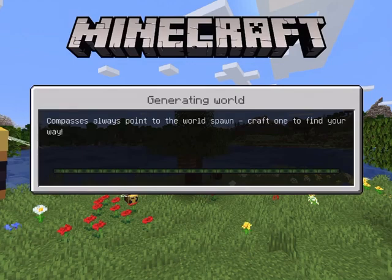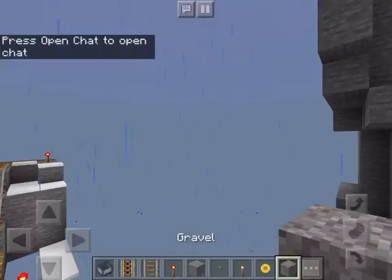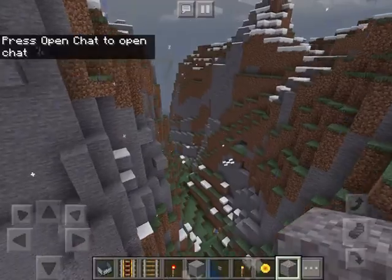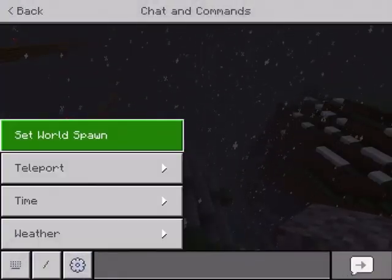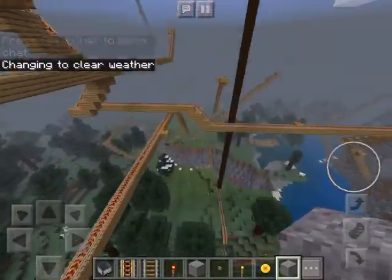Just loading. Compasses always point to the world. Sprint in water to swim. Hayden already noticed that, but okay. I was just fixing this up a little bit. So let's turn the weather to clear. Here we go.